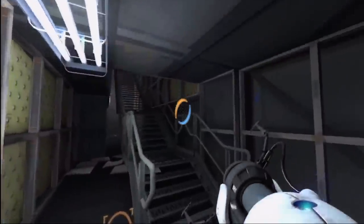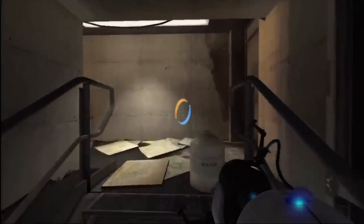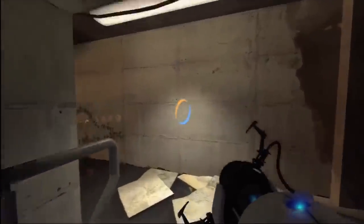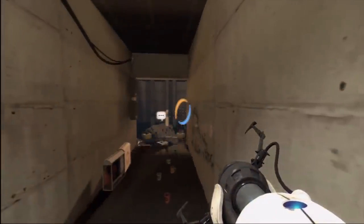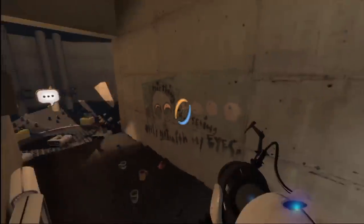In both Portal and Portal 2, you can find hidden areas used by a mystery character called Ratman. These dens are pretty eerie on their own, with frantic writing on the wall and trash everywhere. But it gets even creepier if you get close to the walls, because you can actually hear whispers coming from them.